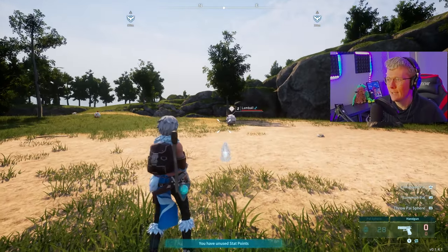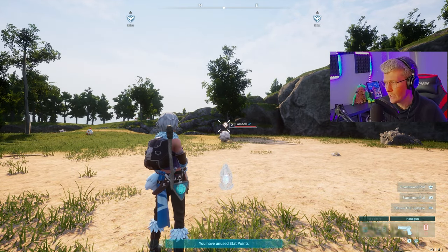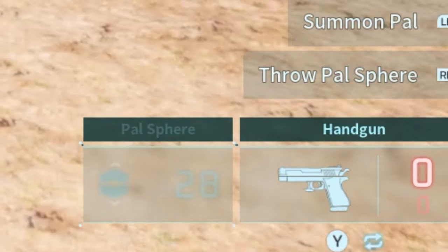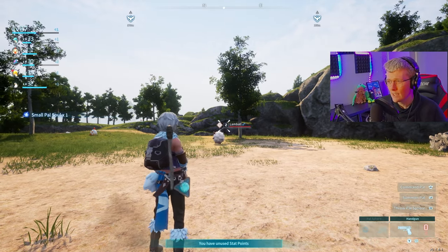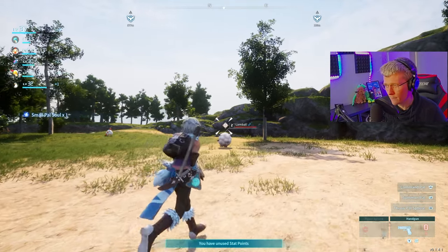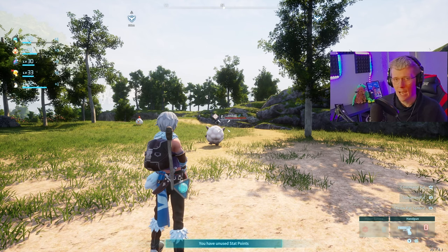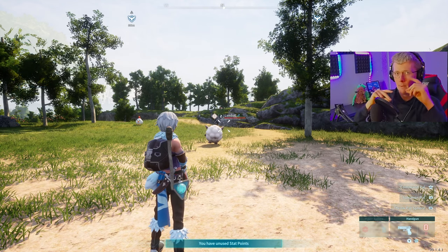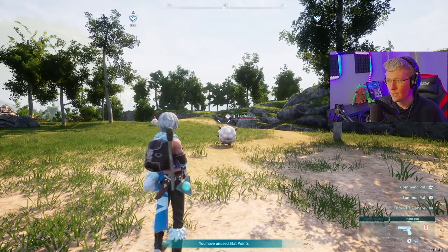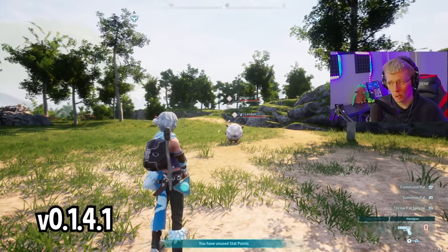The idea is we're going to throw the hypersphere and then quickly change to the Palsphere. As you can see, I've got eight hyperspheres and 28 Palspheres. If I do this right, then the Palsphere will get used, not the hypersphere. We're going to try it on this level two land ball right now. The timing is quite quick — it will take some getting used to, but you will get it. This works on version 0.1.4.1.